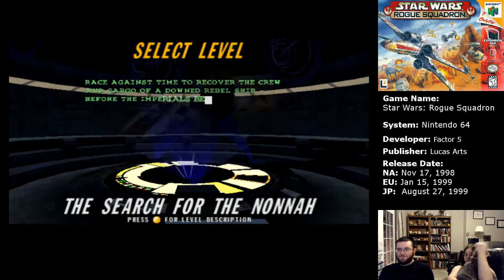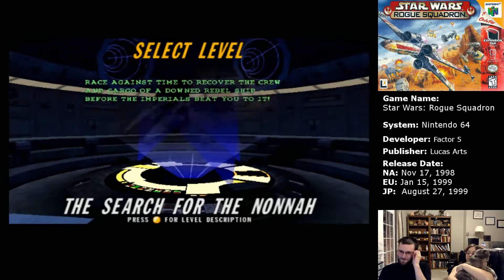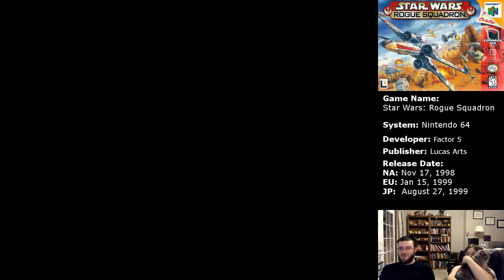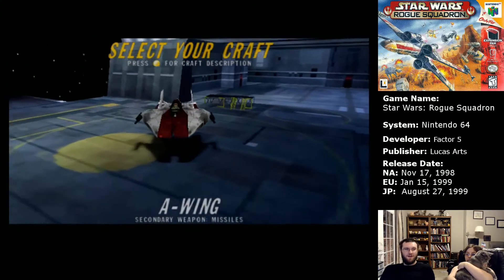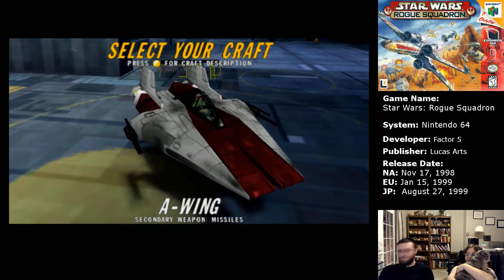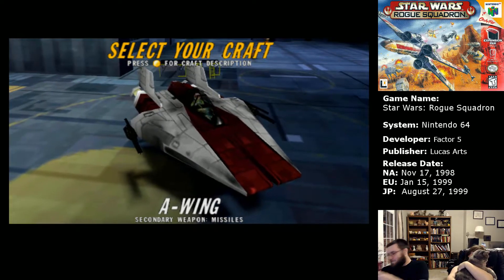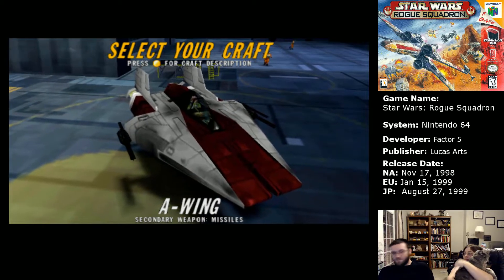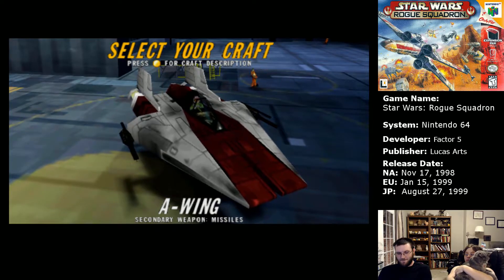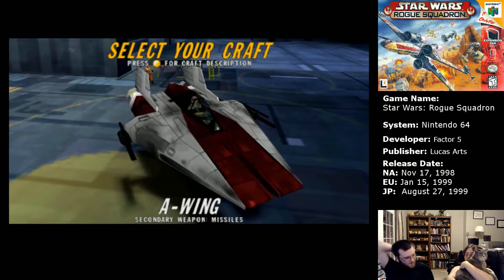Take three — race against time to recover the crew and cargo of a downed rebel ship before the Imperials get to it. I could cheat and just use the Millennium Falcon. You have to cheat to get it — there's only like two missions you can't use it on, and those missions the Falcon's already there. I think the next one is one of them, on Corellia.